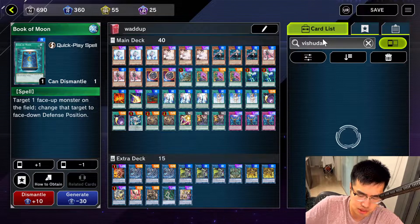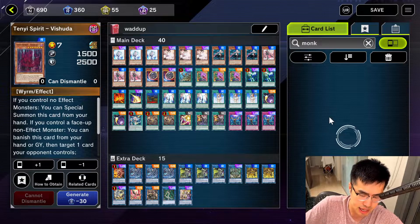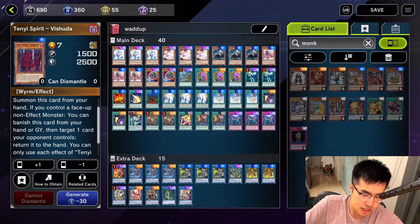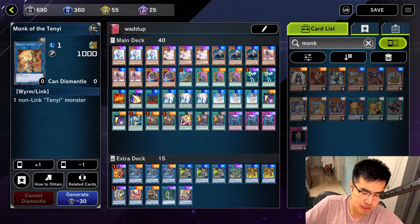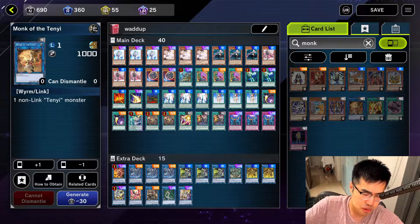The last thing I found was the Vishuddha 10-8 engine — Vishuddha is only a rare. This card lets you, if you control no effect monster, special summon it from your hand. Then you can link off into Monk. The other effect is when you control a non-effect monster — which Monk is — you can target one card your opponent controls and return it to the hand by banishing this card. So it's basically a plus one: you get to remove that monster, trap, or whatever's on board, and you get a free Monk on the field that you can link climb into.